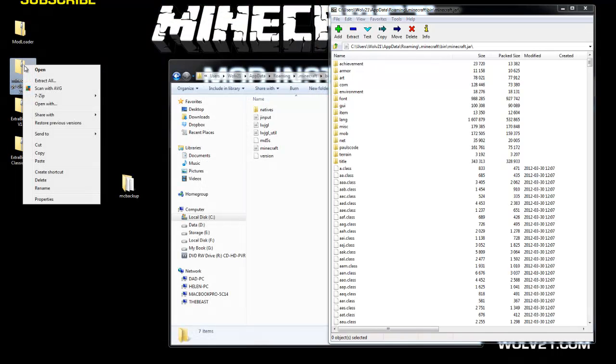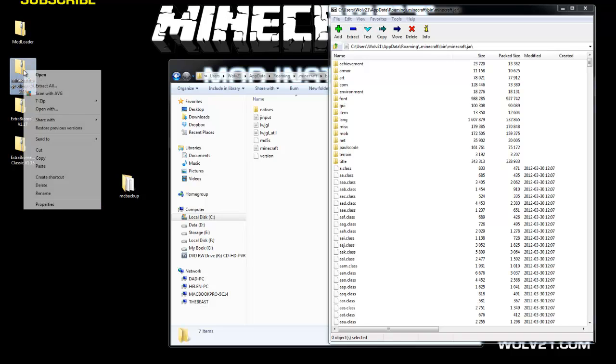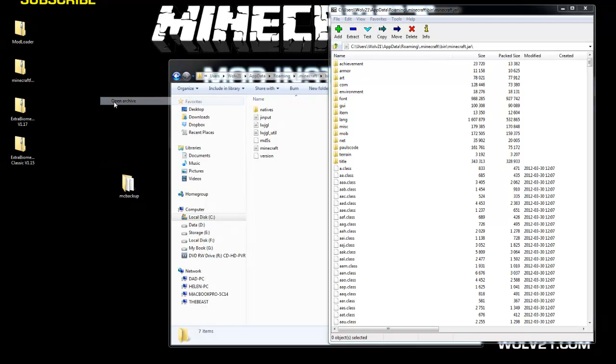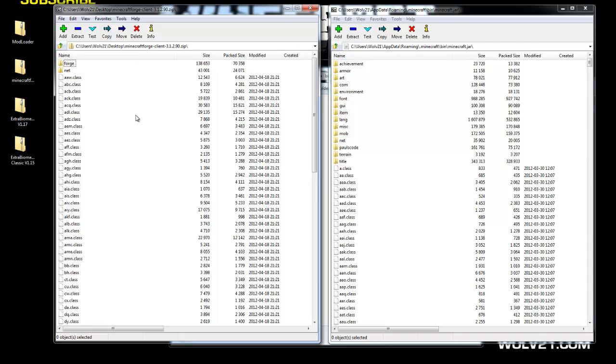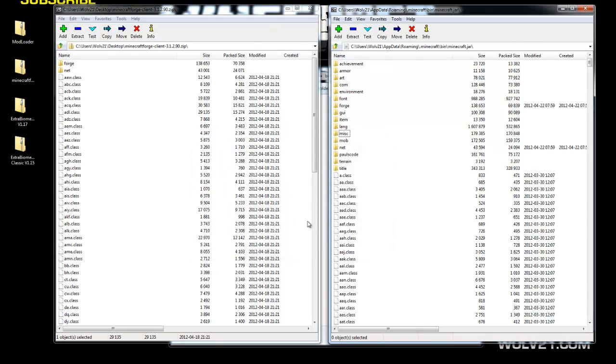Right-click on the Minecraft Forge zip, choose 7-zip, and open archive. Same thing here — hit Control-A to ensure everything is highlighted, then click and drag them to the right-hand side where the other .class files are in Minecraft.jar. Drop them off and hit yes. Once complete, Minecraft Forge is installed. Close the Forge zip.